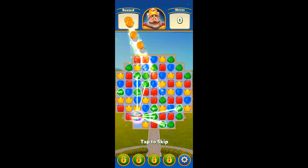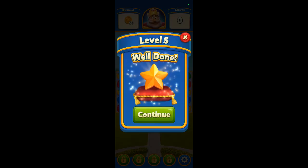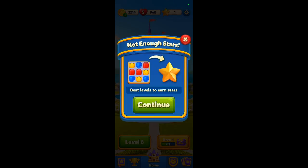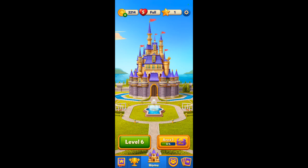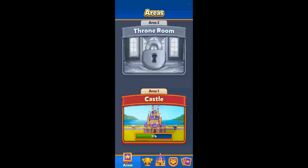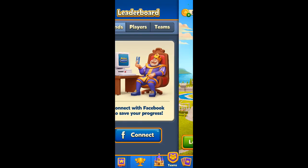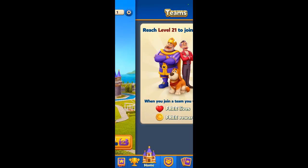Wow, look at that. Let's see if we got enough to build our next item - that was level five. Nope, still got to go another one. We're not going to go any further this time, we'll come back and play some more later. There's the castle. Connect with Facebook - we may have to do that, play with friends and stuff. Level 21 to get to a team.